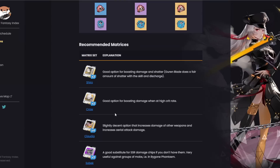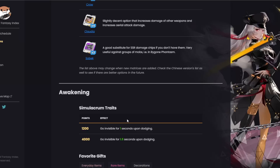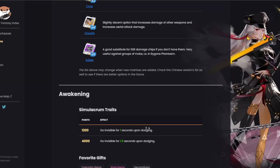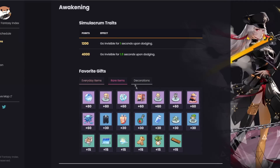For good matrix sets, you can go two-piece Hero and two-piece Crow, or four-piece Claudia, or if you don't have any SSR matrices you can go three-piece. Looking at her simulacrum trait — it's not that good. Going invisible for one second upon dodging, and at the 4-star trait going invisible for 1.5 seconds after dodging — it's just not that useful. You'd want to go with a damage trait like Samir or Tsubasa instead.